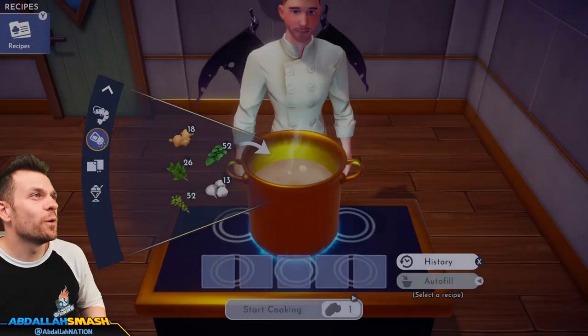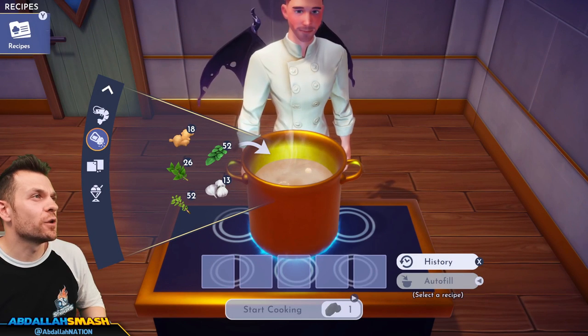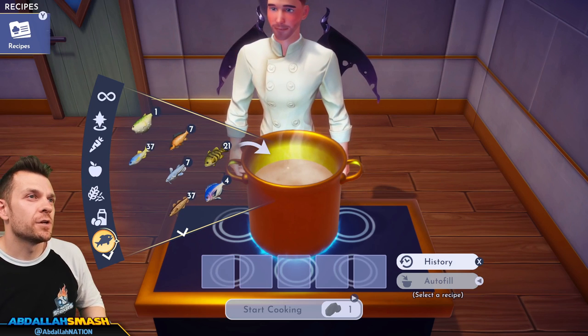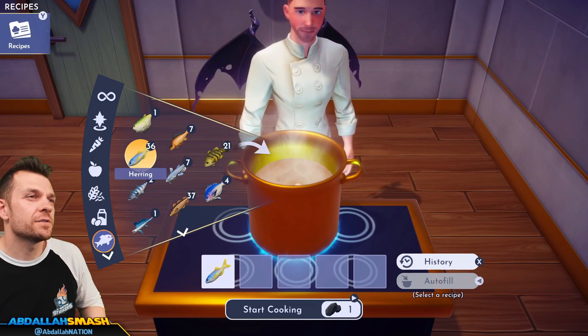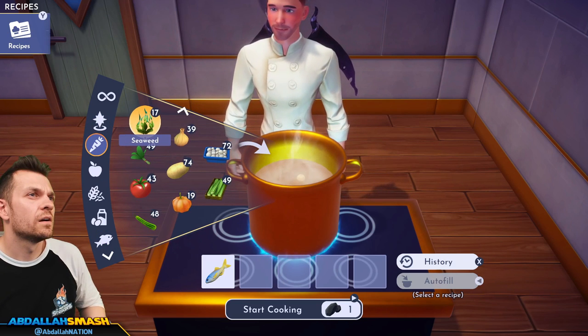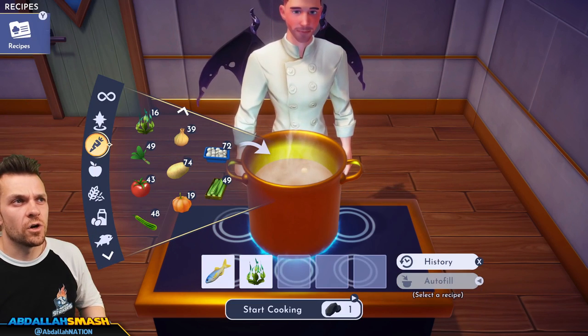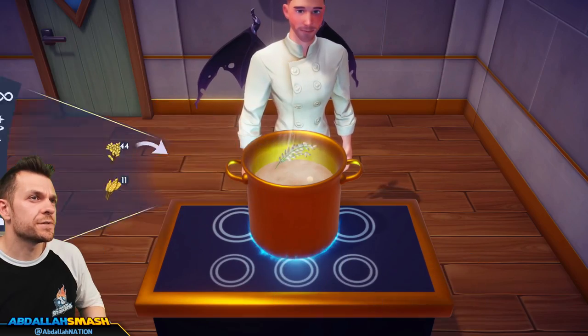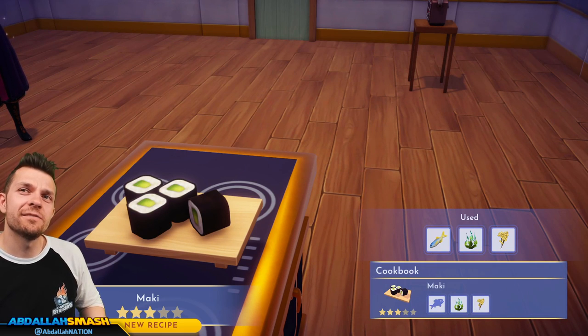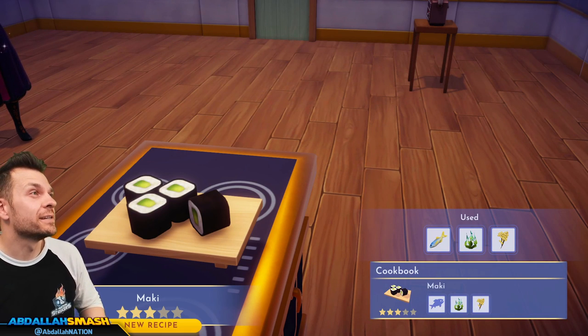Let's make some maki — little sushi rolls. Any fish, seaweed, and rice. A little green on the inside — looks a little neon to me. That was some maki!